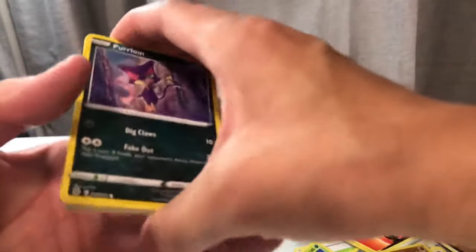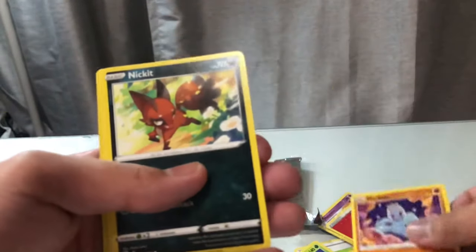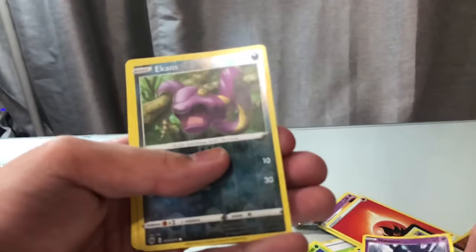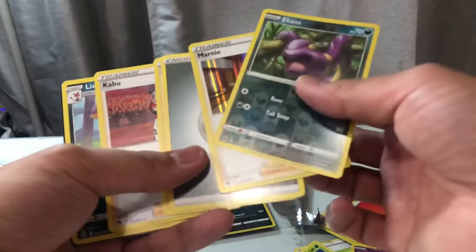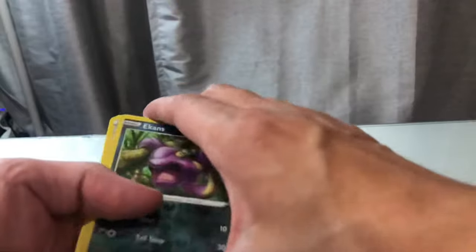I recommend you do not buy this set. You should see how much we've already opened. Machamp, Nickit, Trubbish, Hattina, Beckins. Oh no. Marnie, Marnie.